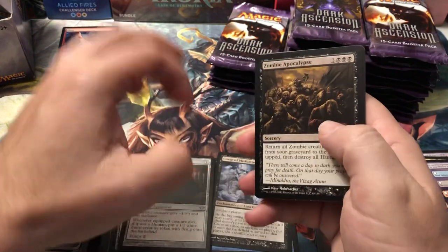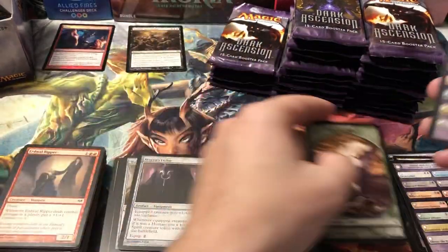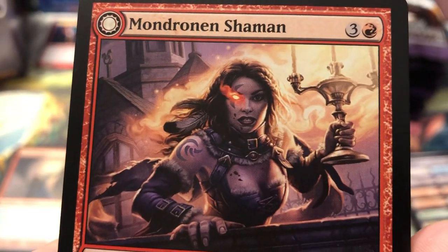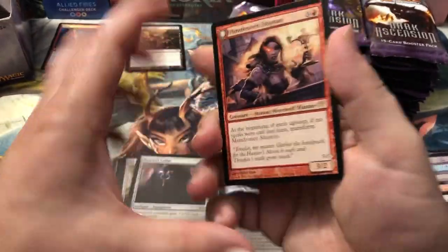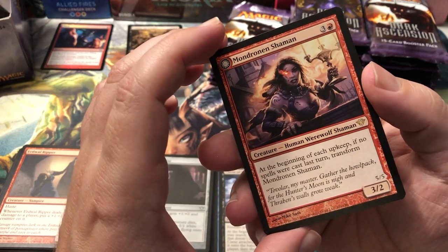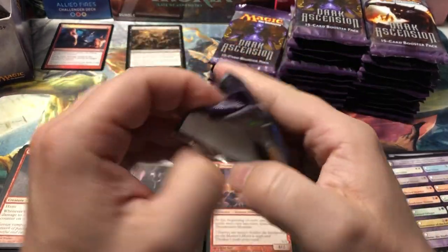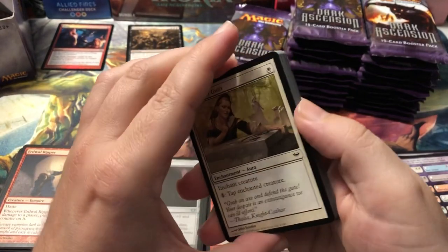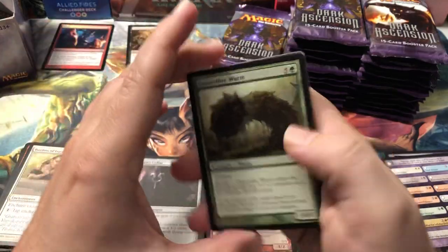Zombie Apocalypse — good old Zombie Apocalypse. That one's actually on the price list at $2.50. And a Wolf Token. We got a flip card rare — Mondronen Shaman. She looks like she's a little freaked out, kind of cute — and she turns into a werewolf! All the hot ones are always psychos. I don't see this one on the price list. Like I said, I'm not too worried about prices on this one because there's not really much value in here. If we get Mikaeus the Unhallowed, Sorin, or Huntmaster of the Fells mythics, those are the ones we'll pay attention to. I'm not holding my breath on too many of those.